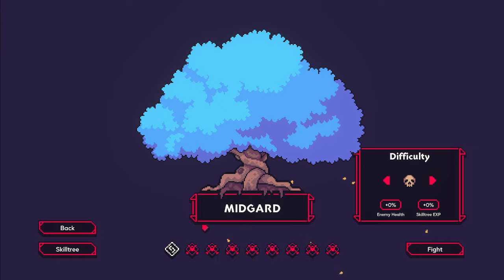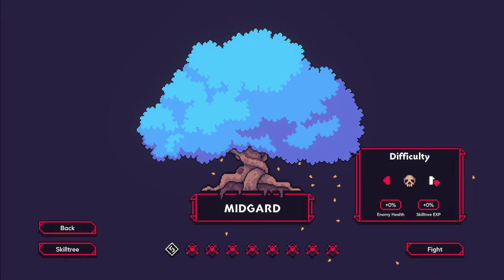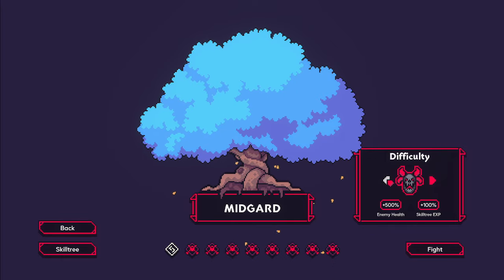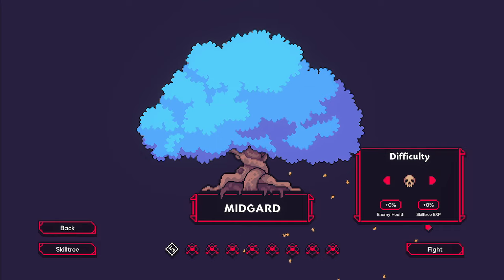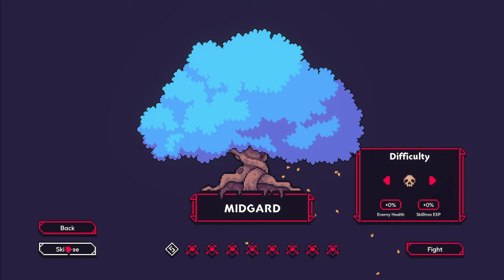Currently in the Origins game, there is only Midgard available. You have a bunch of other worlds that will become available later on, but you can upgrade the difficulty quite a bit. I am not that skilled — I tried higher difficulty and I died within the first 30 seconds. I was not prepared for what I was getting into. So I'm going to leave it at the lowest setting for our first initial playthrough, and then I might ramp it up a little bit. As you increase in difficulty, you really do need to have some more skill tree nodes unlocked.